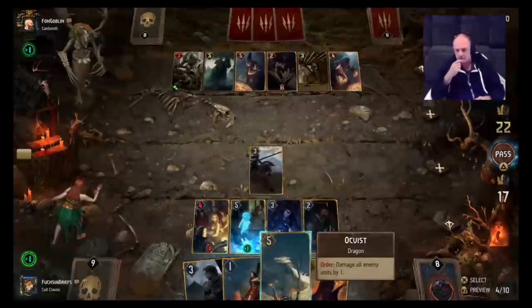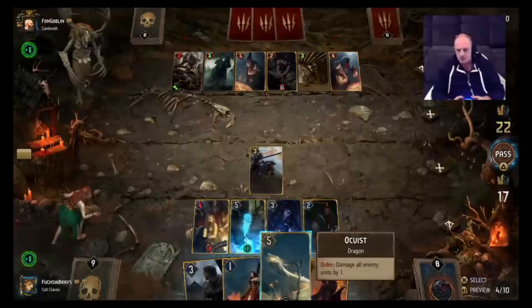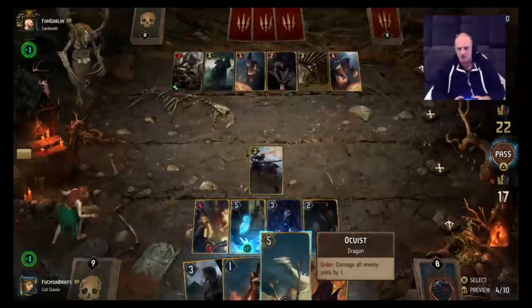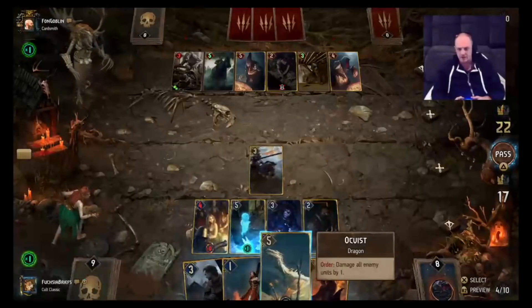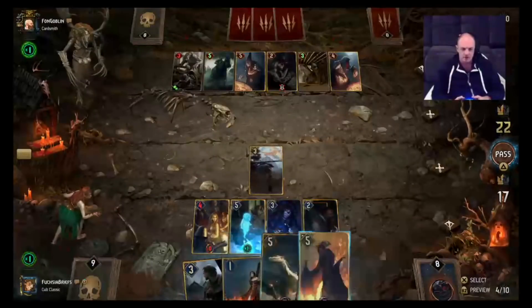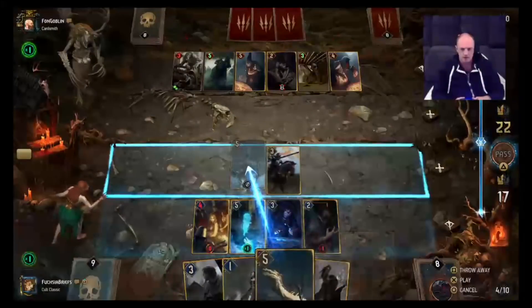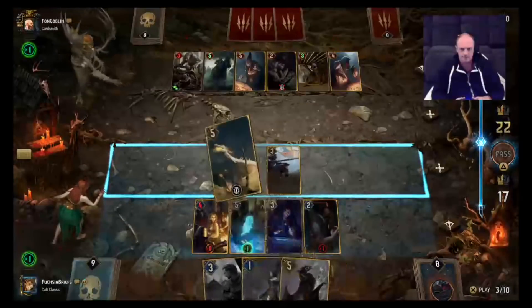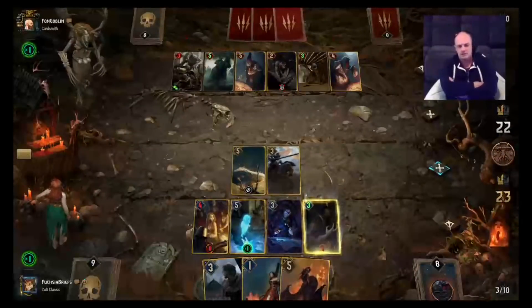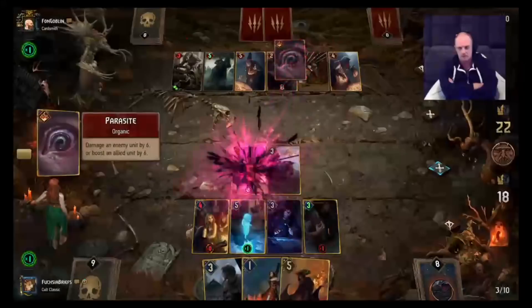We've still got our two big dragons. Our most valuable dragon is probably Synthesis Blaze. Even though Okvist will hit more targets and get more damage on its face, I think Synthesis Blaze is worth saving just in case he somehow boosts up Sabrina — so we can do multiple damage to Sabrina with Synthesis. Let's play the Okvist. It's vulnerable to Parasite if he's still got it. Our Lubberkin is doing the lord's work in this match. And there's Parasite — no worries.